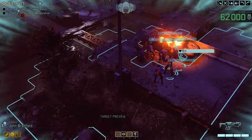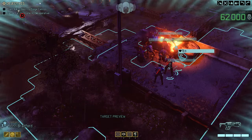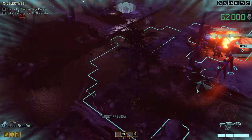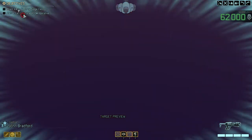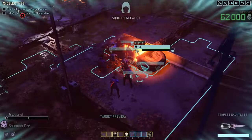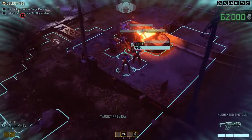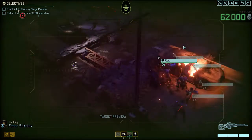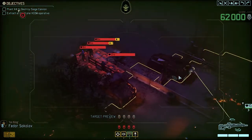Welcome back, this is XCOM 2 and we're going into the Legacy DLC today. We're running the fourth of the scenarios — third or fourth mission. My name is Saiken and this is going to be a blind playthrough. We need to destroy a siege cannon and extract our XCOM operators. John Bradford and his team are ready to go. We have a Templar, two Rangers, and Lily — the melee brawl team. Let's get it going.